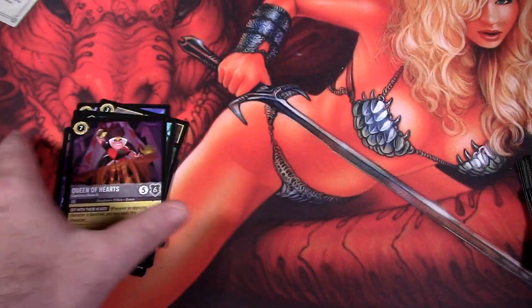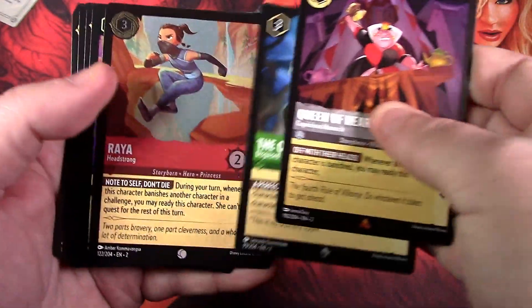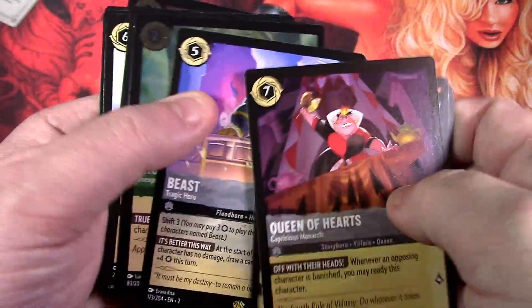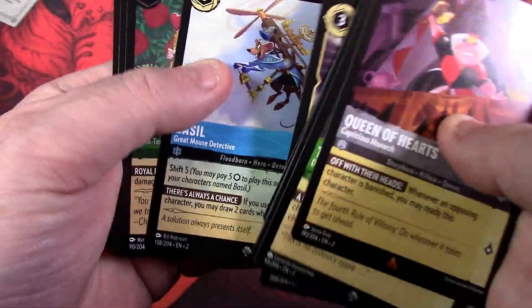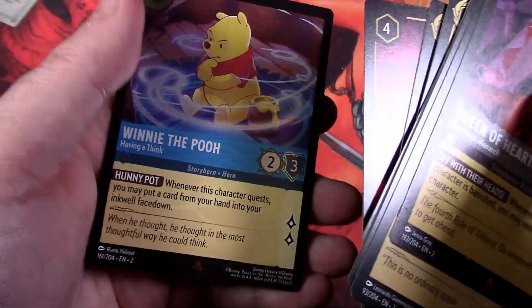Not too bad all things considered — let's take a look at all the good stuff we pulled. We got the Queen of Hearts as a rare foil, Arthur as a super rare, and Beast as our legendary, which is really nice. We have the Enchantress as a foil, Great Set as a rare, Basil as a super rare, Queen of Hearts as a foil, Prince Charming as a rare, Daredebel as a rare, and of course Winnie the Pooh.